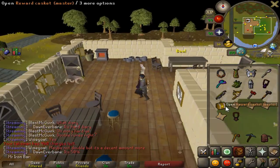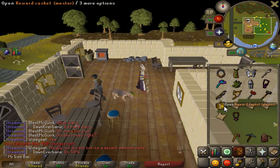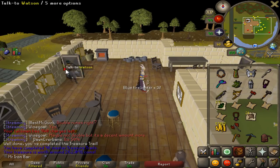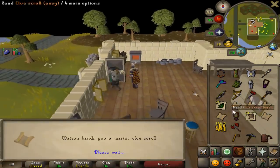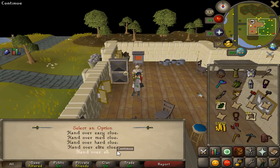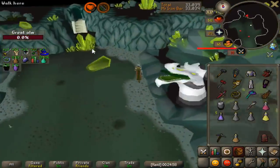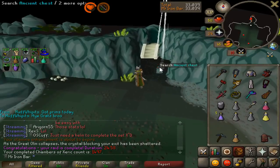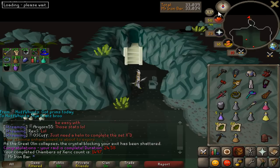Been a while since the last one - here goes nothing. Not the most amazing clue result, but I got another master ready plus one more on top of that. We just got a sub-25 personal record in raids - pretty good! Though I haven't gotten anything of note in this place in the past nine days.